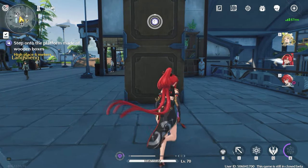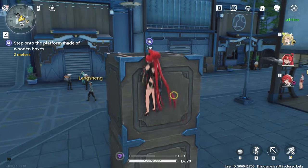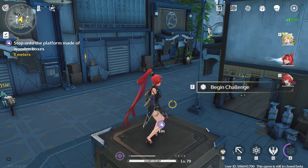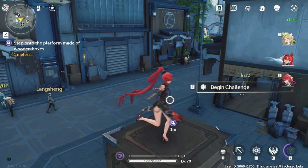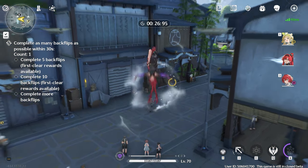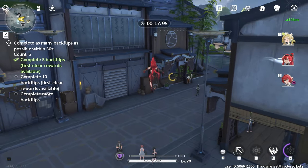The goal is to backflip on this platform as many times as needed. If you backflip naturally, it gives you too much boost. The normal way is to jump forward then right-click. But the easier way is: shift, spacebar, right-click — this gives you huge momentum. We gotta do it ten times. The combo is shift, spacebar, right-click — easy peasy.